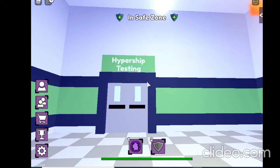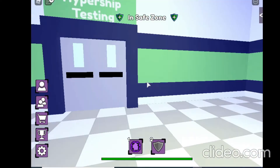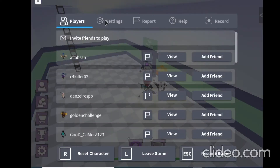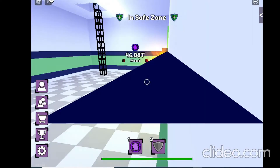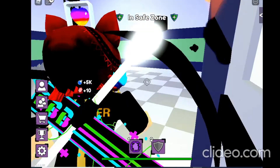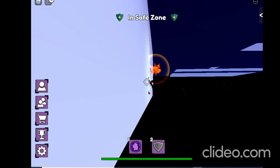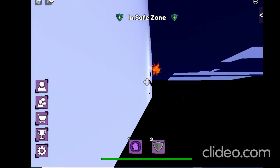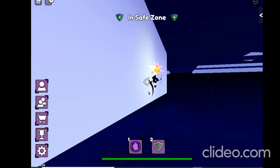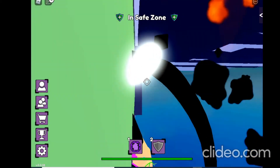I think Hyper Ship Testing means there will be a ship and you can drive it around. Let me try turning on shift lock to get a little sneak peek inside. Okay, here it is - it's black already. But the door area is glowing and - is it just me, or is there like a shooting star moving around? Can you see that little dot over there?